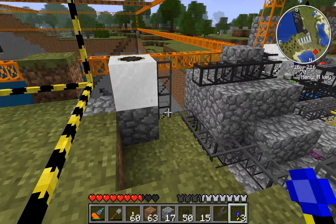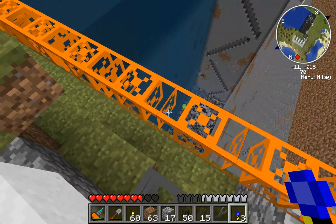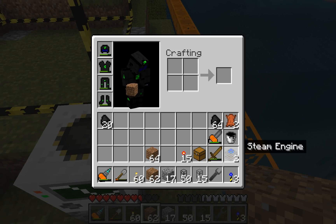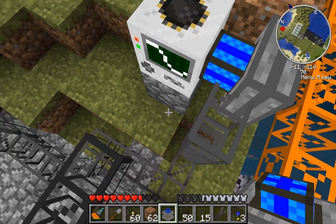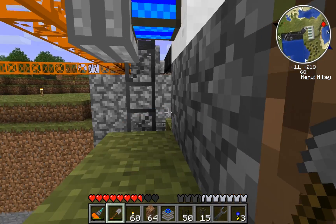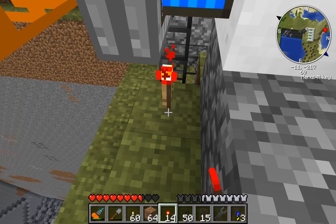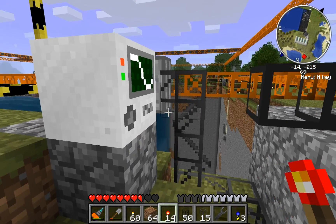I've got this area cleaned out here. Going to use a steam engine for this — place that there with this part facing the quarry. Get these blocks out of the way. And then we're going to power it with redstone. So now it's getting some power. The quarry itself doesn't need to be powered directly, so don't worry about that.